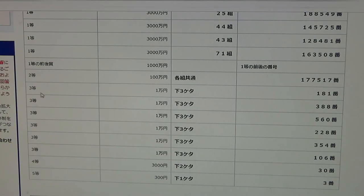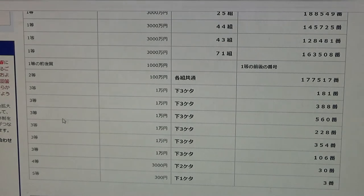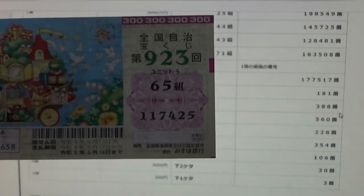To win the first third prize, the last three numbers of your ticket must be 1, 8, 1. I have 4, 2, 5 — no good. To win the second third prize, the last three numbers of your ticket must be 3, 8, 8. I have 4, 2, 5 — no good.